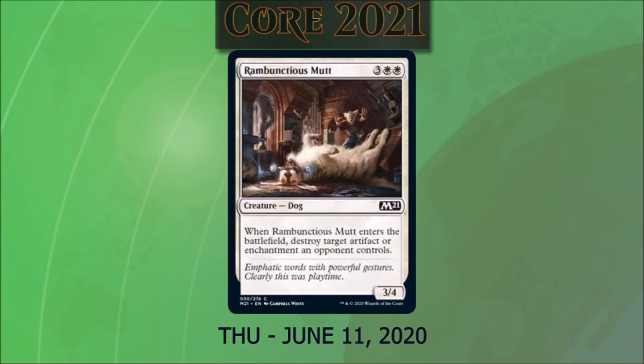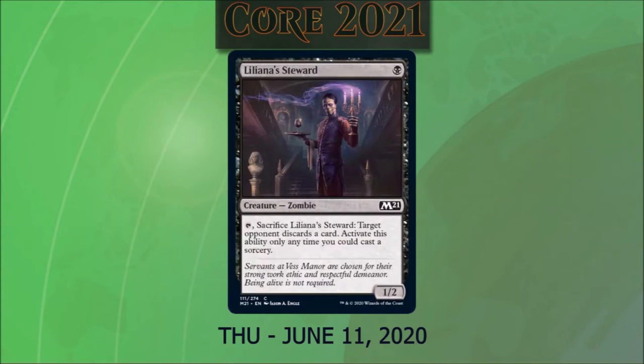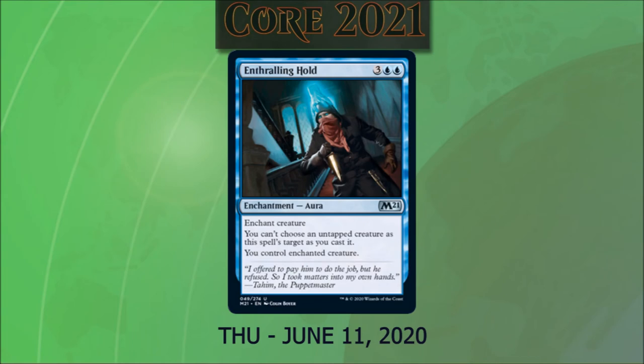Rambunctious Mutt, another one of our pupperoos in this set, costs three and two white. It's a 3/4 dog creature. When it enters the battlefield, we destroy target artifact or enchantment an opponent controls. Liliana Steward for one black is a 1/2 zombie. We can tap and sacrifice it to make target opponent discard a card, activatable any time we could cast a sorcery. Enthralling Horde for three and two blue is a control magic-type spell that we can only cast on a creature that is tapped. Interesting — not sure how often that'll be useful.